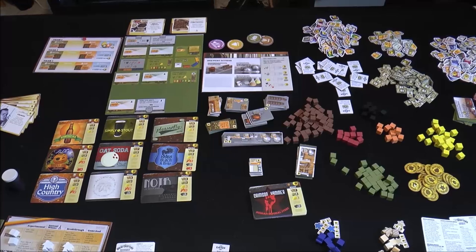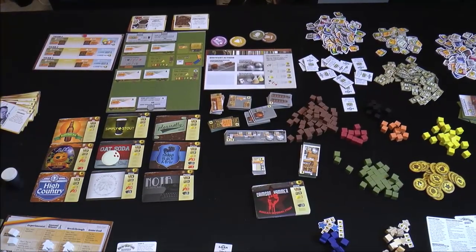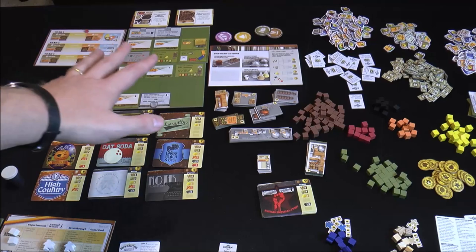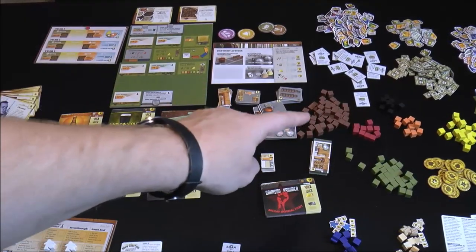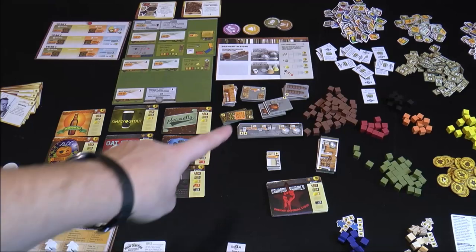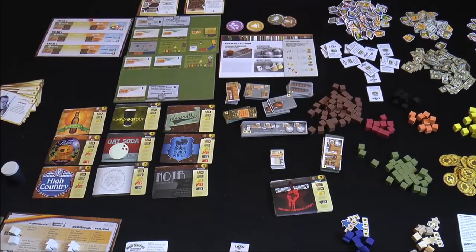So what are you going to be doing on a turn? Let's take a quick high-level overview of the components. Right here in the green space you have your first phase of worker placement, and then you have a brew shift action. You can tell that by this board here. Then you have different colored goods represented by cubes, and different batches of beer.